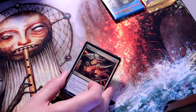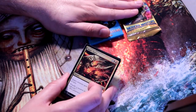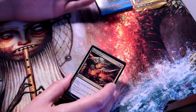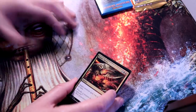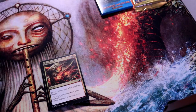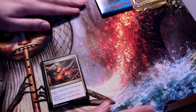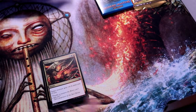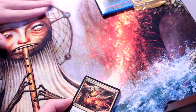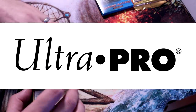Let's start with the most recent — Modern Masters 2017. This had Restoration Angel and Fetchlands in it. One of the funniest things thinking about these sets going backwards is that Tarmogoyf got three reprints across these three sets, and maybe one more in Ultimate Masters — four Goyf reprints and only one Fetchland reprint is absurd. It is still ludicrous that we haven't got enough Fetchland reprints. If you're wondering what this lovely playmat is, this is the Prismatic Piper, supplied by sponsor of the channel ultrapro.com.